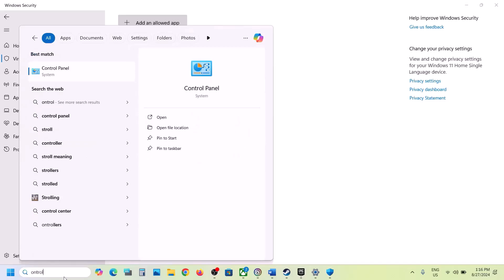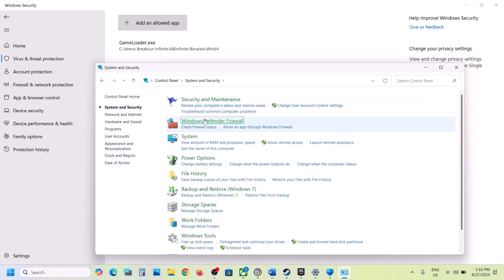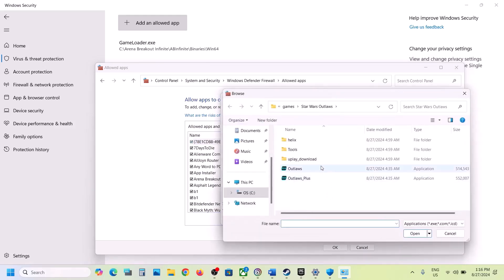Type 'Control Panel' in the Windows search box and open it. Click on System and Security → Windows Defender Firewall. Click on 'Allow an app or feature through Windows Defender Firewall.' Click on Change Settings at the top, then click on Allow Another App. Click Browse, go to the game installation folder, and select the game EXE file, then click Open.